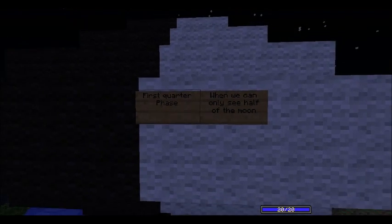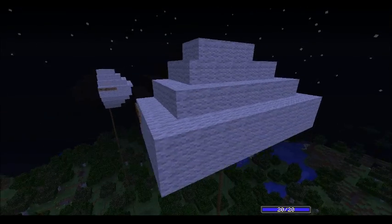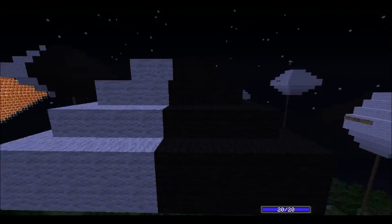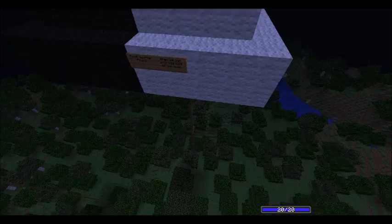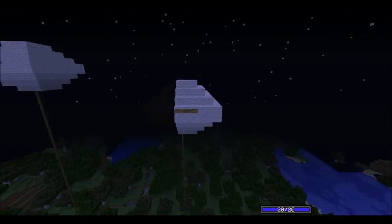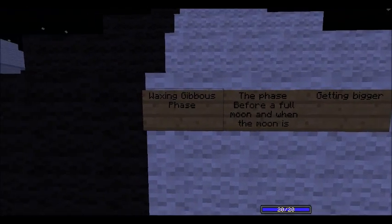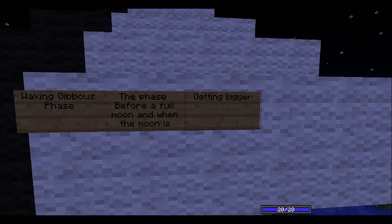First quarter phase: when we can only see half of the moon. This is the first quarter phase of the moon and you can see half and half. Next phase: waxing gibbous phase — the phase before a full moon and when the moon is getting bigger.